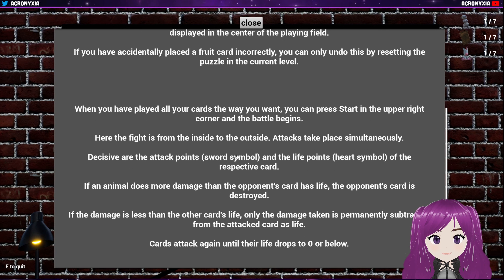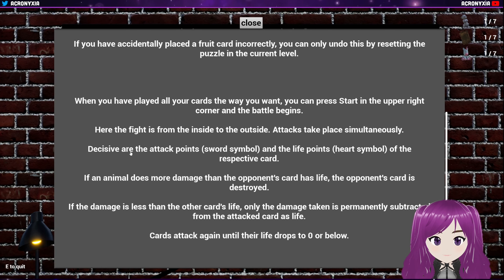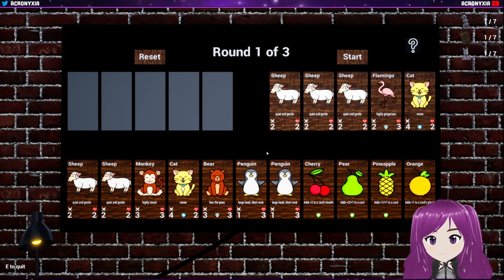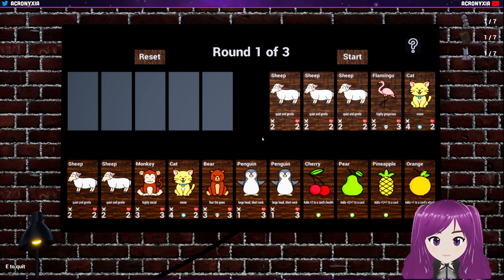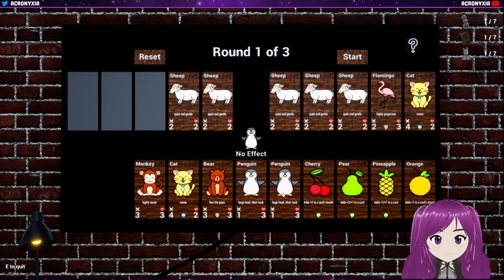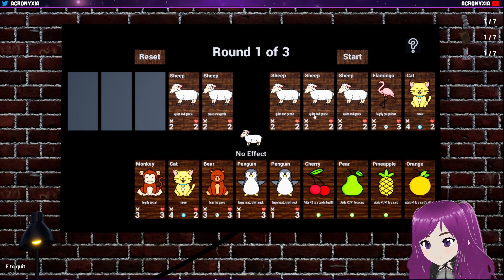The fight is from the inside to the outside. Attacks are placed simultaneously. Decisive are the attack points and the life points. If a metal does more damage than an opponent card's life, the opponent card is destroyed. Cards can attack again until their life drops to zero. The round is only won if at least one card on the player's side survives. If a battle ends in a draw, the round is considered lost. Okay. So this is 2-2 — take 2-2. So those should be nullified.